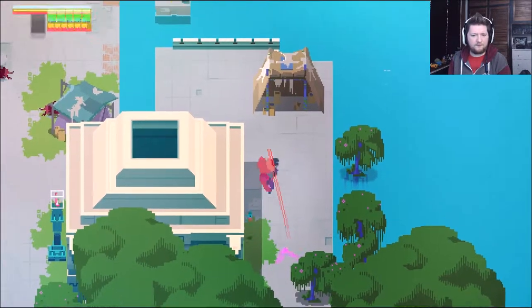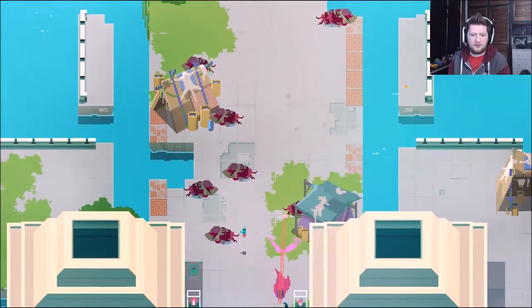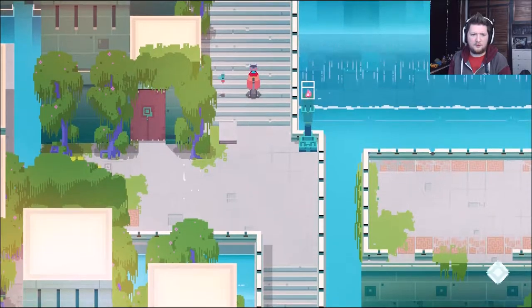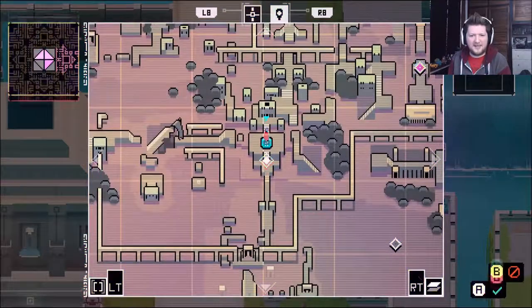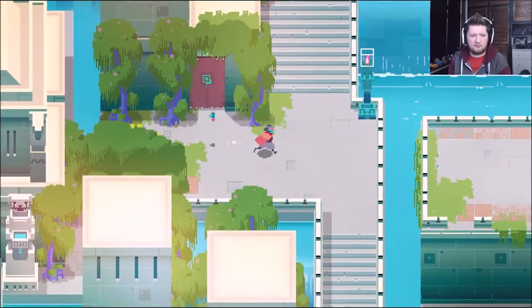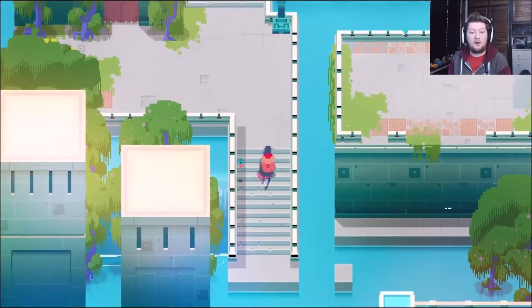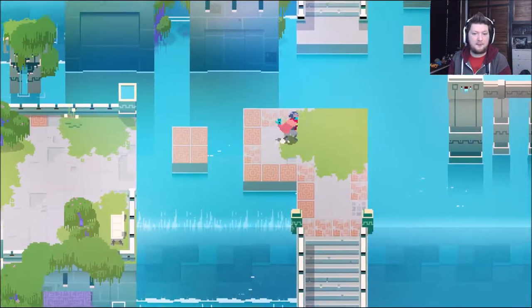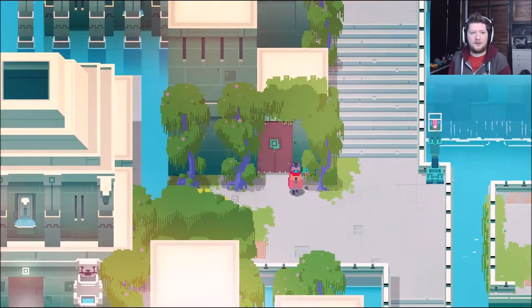Nothing down there. And what's down this way? Is this back to the main area where I was? Okay, cool. So where am I now? Oh, I'm back in the main section. So that's where I couldn't get to before — that was being blocked off, wasn't it? Now that I've gone the long way round, I can do it again.